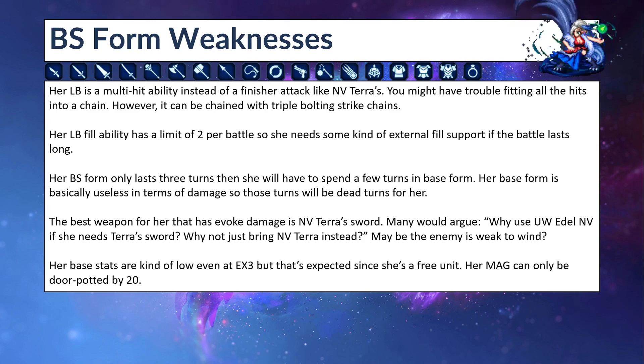What are her weaknesses in Brave Shift form? Her LB is a multi-hit ability instead of a finisher attack like NB Terrace, so you might have trouble fitting all the hits into a chain since it hits for 27 hits. However, it can be chained with triple Bolting Strike chains, so she's an Evoke Damage chainer rather than a finisher. Her LB fill ability has a limit of 2 per battle, so she needs some kind of external fill support if the battle lasts longer than expected. After using her fill twice, you need to rely on natural LB gauge fill — that's why we need to equip her base form with LB fill gear.